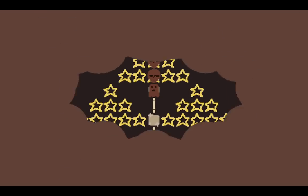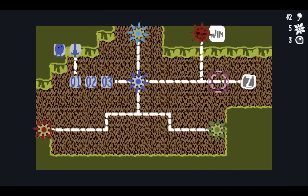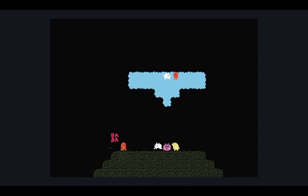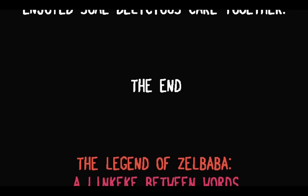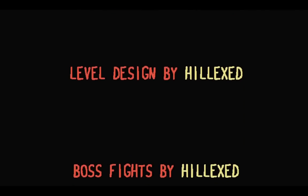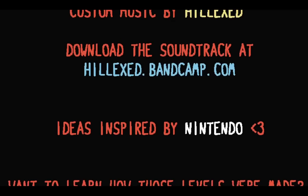Win! Ending cutscene: cute red orb near tree is Keke. Baba said Baba eat with Keke. Wugg make cake with Baba — Wugg not evil. If Keke sad, Keke find Wugg and make cake with Wugg. Cake with Baba and Wugg is best. And so Baba, Keke, and Wugg enjoyed some delicious cake together. The end. The legend of Zell Baba — a link Keke between words. 2019! This pack is actually incredibly ahead of its time, in my opinion — the custom music, the sprites, and just how many levels there are.